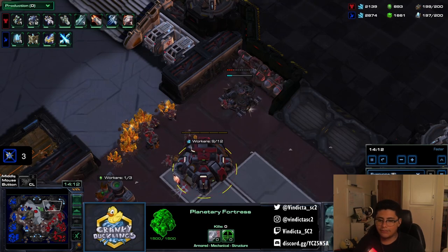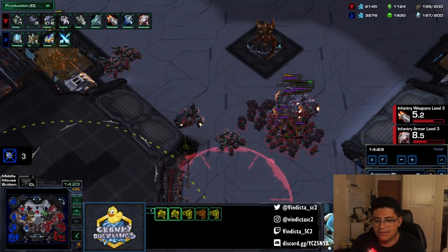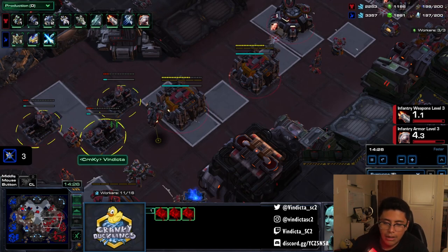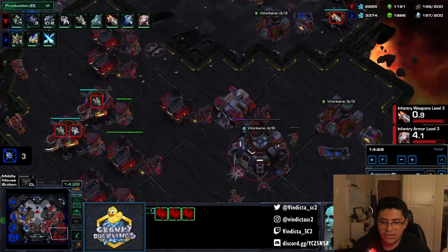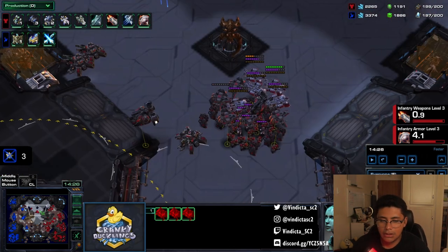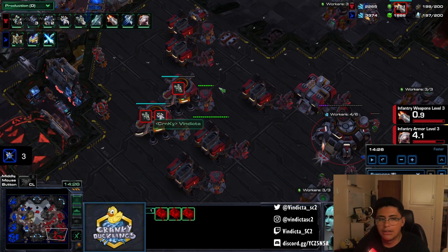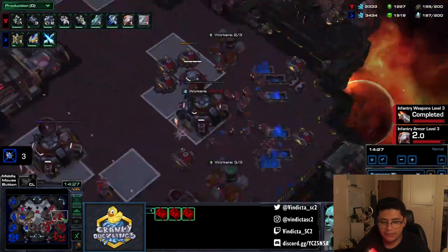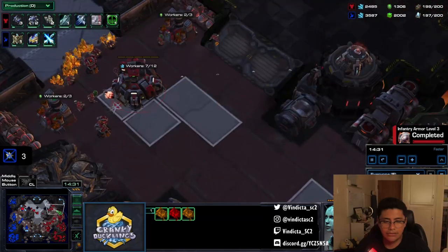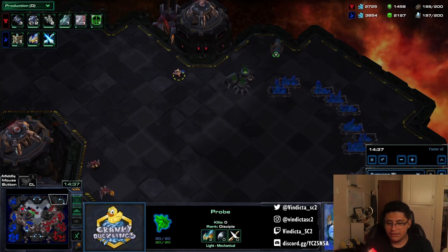I need more gas for liberators and I keep being a little annoying here. I do add extra barracks at this point when floating minerals — on top of adding command centers it's really good to add extra production. Not that I'll necessarily build more bio, but in a scenario where it becomes low eco and there's an opportunity to switch into bio, I have the production means to do it quickly. With five barracks you can only produce so much; having eight really helps build things quicker.